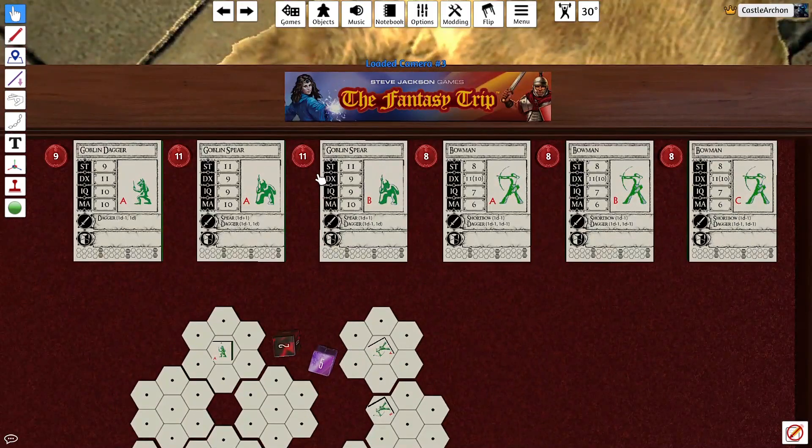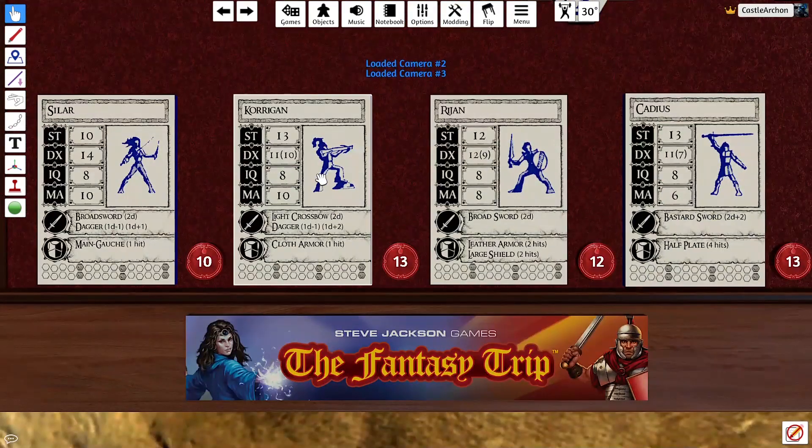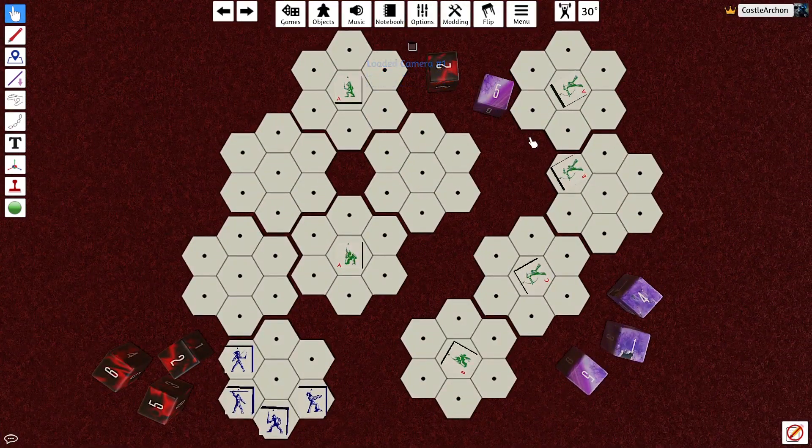IQ is all about the mind — how many spells and skills you can have, the quality of those spells. But it's also your mental fortitude: resisting torture without giving up information, overcoming fear, resisting spells. There are all kinds of reasons to have points in IQ. You cannot really dump a stat without taking significant disadvantages. So that's the basics of the game as far as stats go.